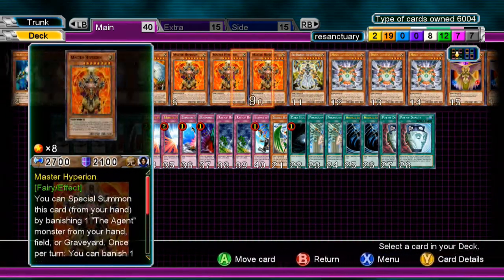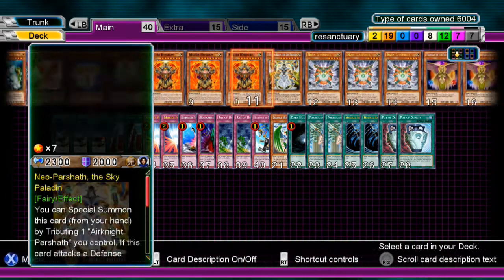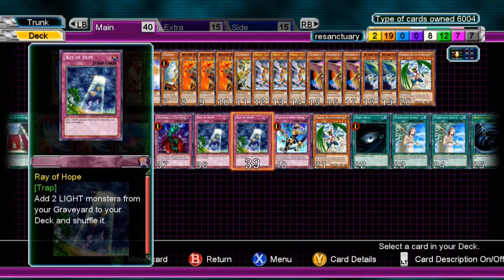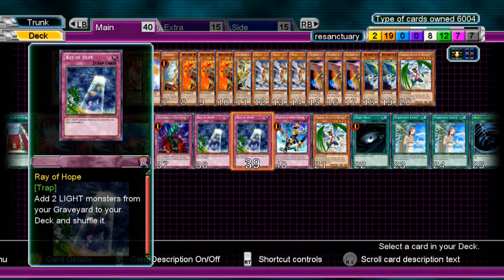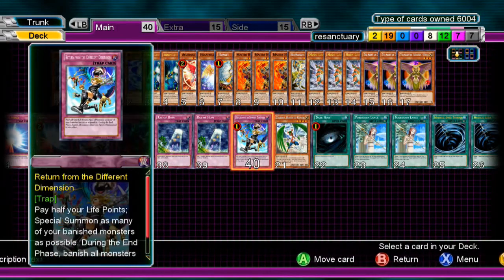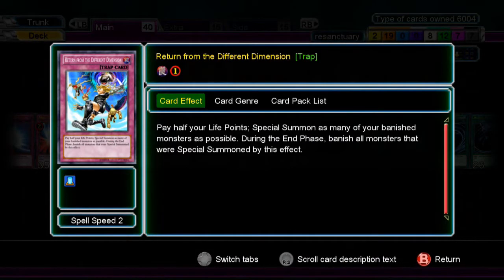Ray of Hope also helps you control the number of Lights if you're trying to bring out Chrystia, and it helps get Air Knight Parshav and Neo Parshav back in the deck from the graveyard — basically like Pot of Avarice but you don't draw. One Return from the Different Dimension — with all the Light monsters Hyperion is banishing, it's really good to know you can pay half your Life Points and bring out every one of your banished monsters. You can bring out Hyperions and make a Rank 8, or bring out Neo Parshav, Air Knight Parshav, Chrystia, and whatever.